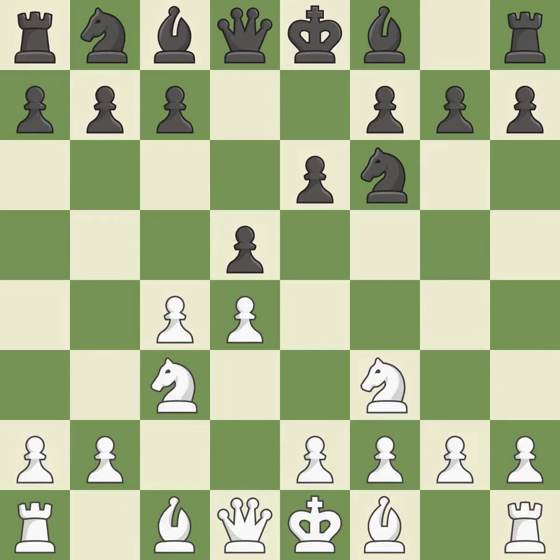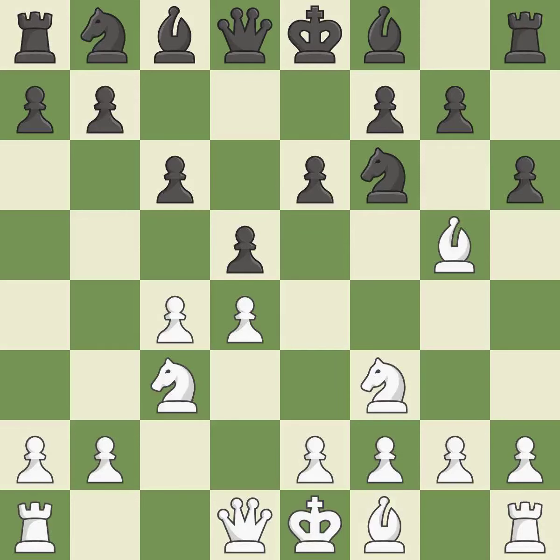A Knight moves out of its beginning square and into the action. When C6 is played, the D5 pawn is supported and the Queen can grow on the Queen's side. BG5 ignores the attack on the C4 pawn and develops the bishop, pinning the Knight on F6. A pawn kicks the opposing bishop, forcing it to move or risk being captured. This keeps the material balance in check with good compensation.